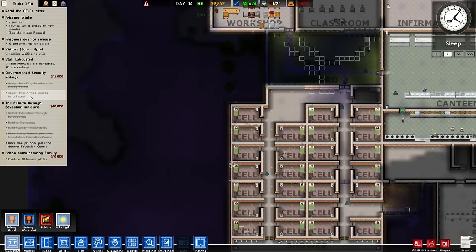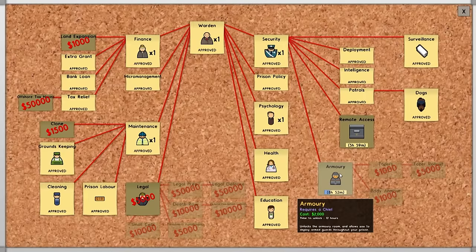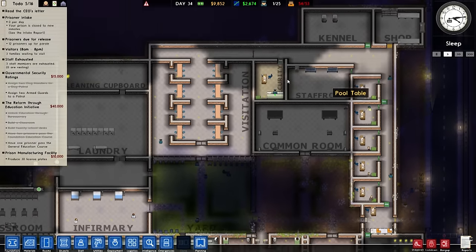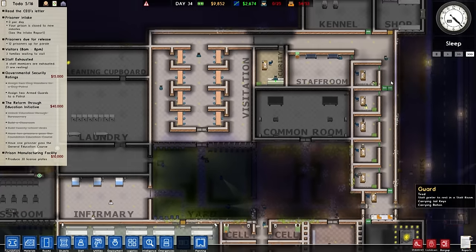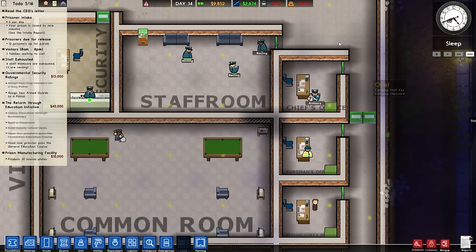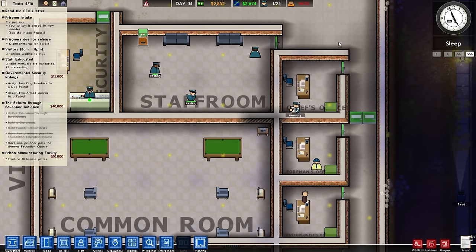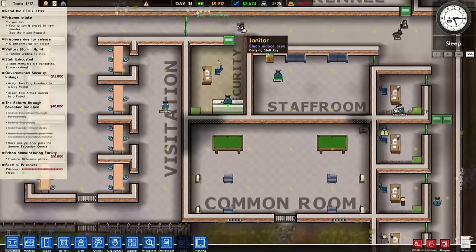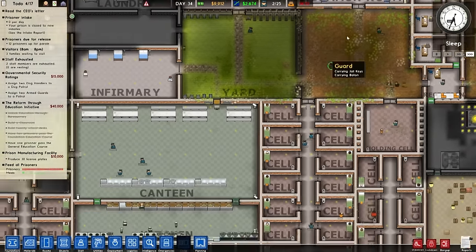We assigned two armed guards — we just need armed guards, but to get armed guards we need the armory to then give them guns. So we have stuff waiting basically to take over. The foreman is walking around researching — researching apparently involves you walking about cautiously and repeatedly with a piece of paper. Seems like a sort of thing you would do, right.